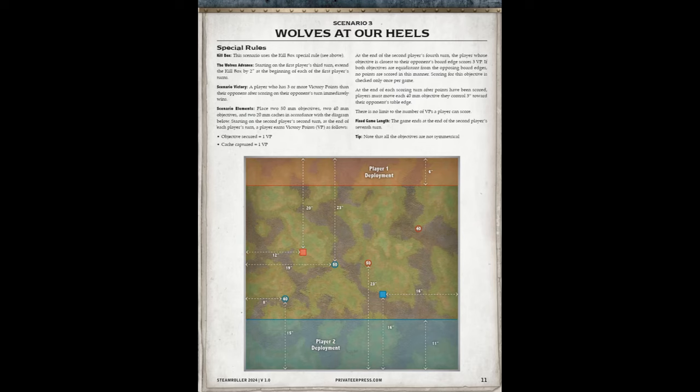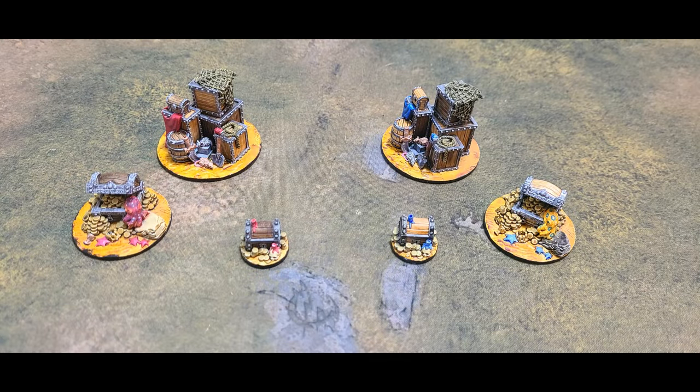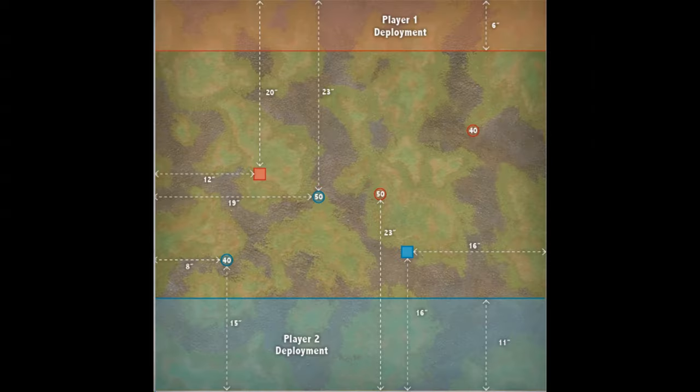Scenario 3 is Wolves at Her Heels. This scenario includes 2 50mm, 2 40mm, and 2 cache objectives. Wolves at Her Heels not only has a moving objective but also has an increasing kill box.